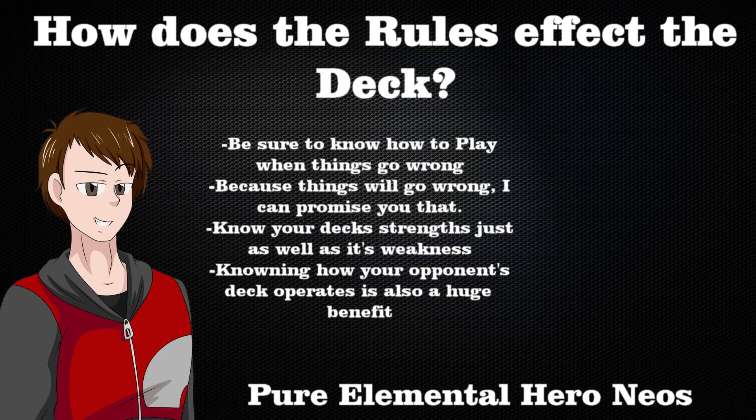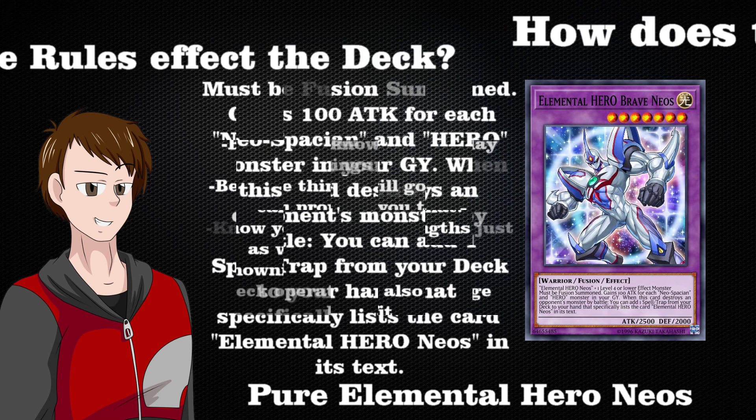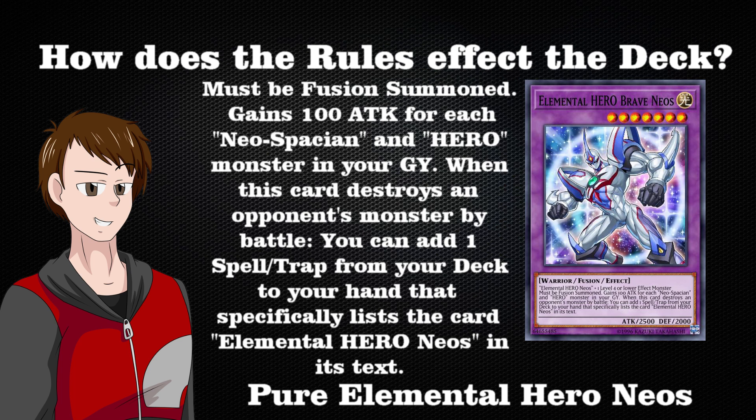Understanding your deck's strengths and weaknesses is huge, especially if you know how your opponent's deck works and what their normal go-to plays are. What do you do if you're not able to get to your win condition right away? At that point, use your deck's strength to help get there. For example, let's take a look at Brave Neos — when he destroys a monster by battle, he can instantly search out another card with Neos in the card text. So if we end up drawing a Polymerization over a Neos Fusion, bringing out Brave Neos early is a great way to search out those cards. With Neos Space, he'll be roughly around 3,000 attack at least — not many decks can drop a monster that big on turn one — easily netting a search when we destroy a monster.